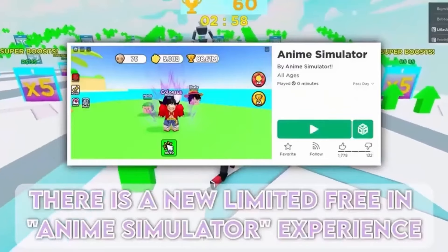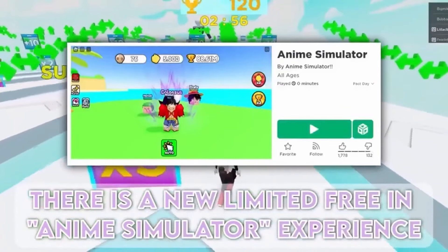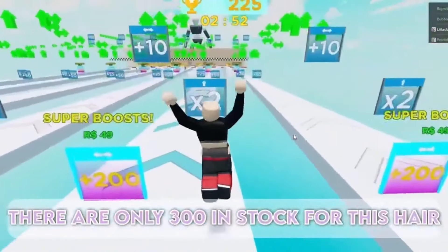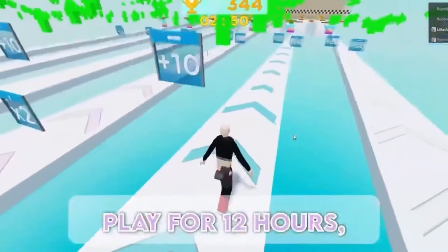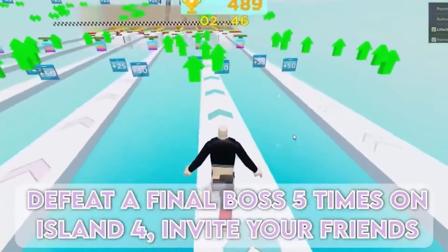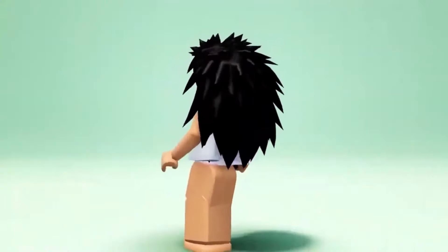There is a new limited free item in the Anime Simulator experience. There are only 300 in stock for this hair. To obtain it: play for 12 hours, defeat a final boss 5 times on Island 4, and invite your friends. Here is the new Cutie Hair.